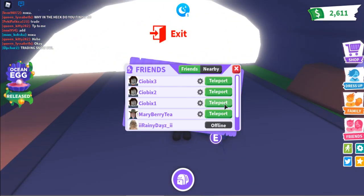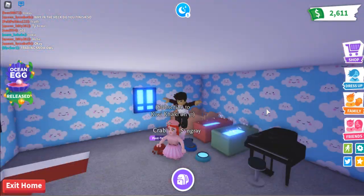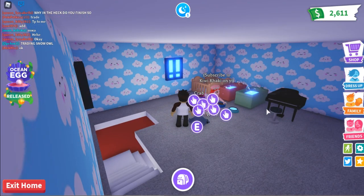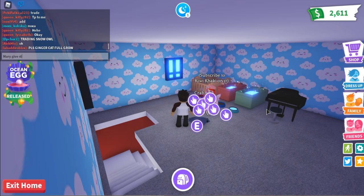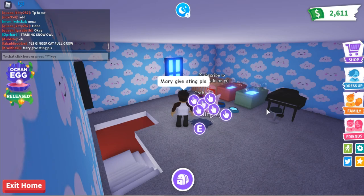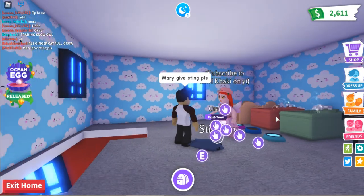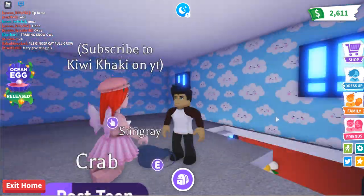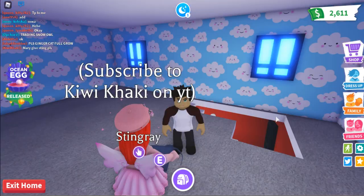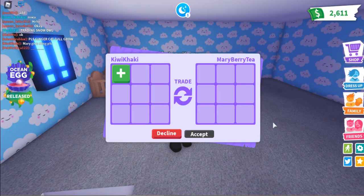Okay, here we are downtown. Hello Mary, let's ask her — Mary, give stingray. Now we're waiting for Mary to trade us. Come on, send me a trade request Mary. Mary will give us another stingray and we're making her neon.